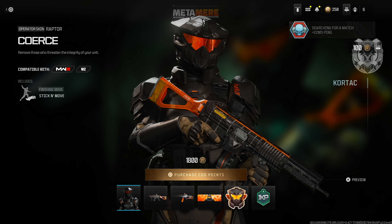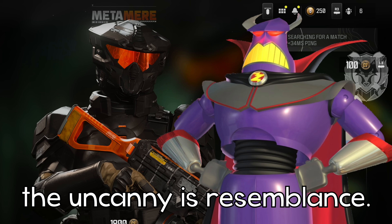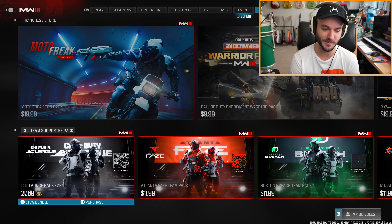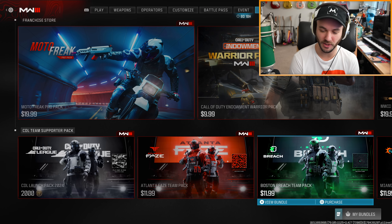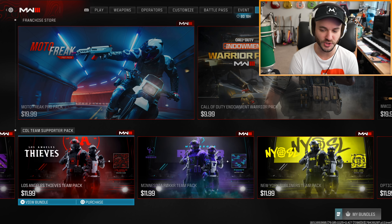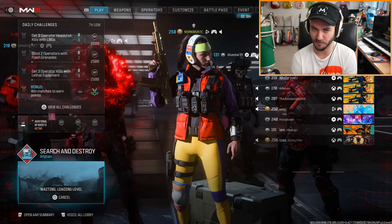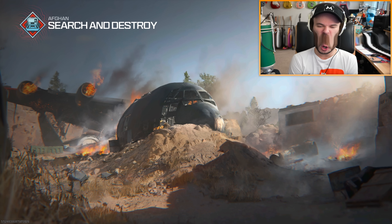We have some new skins in the store — they call this one 'Metamere.' This is the new meta. Why does this just look like Zerg's evil twin? They also added the actual CDL skins for each team. You can't use COD Points for these, you have to actually spend money on them — they're 12 bucks each. I'm not exactly sure if this actually supports or helps the teams, but I don't really have any beef with the CDL or the competitive stuff.